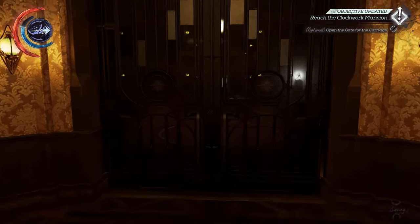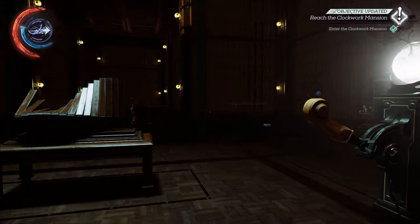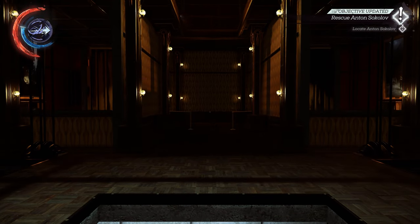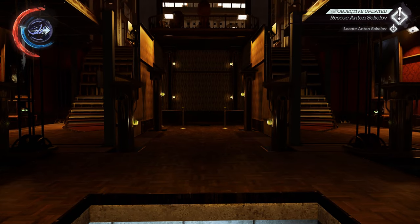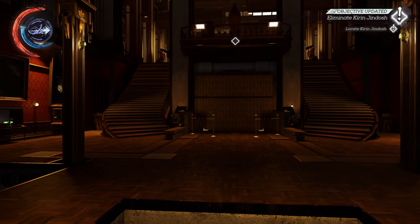Arriving at the mansion and beginning to explore, you'll come across a room containing no discernible paths forward and a big lever. If you're anything at all like me, you'll be unable to resist pulling it, at which point the entire room begins changing shape around you as Jindosh speaks to you over a tannoy.